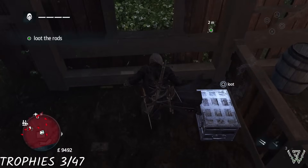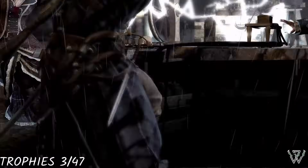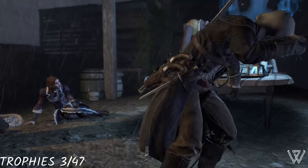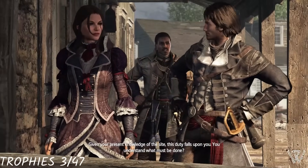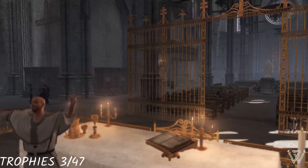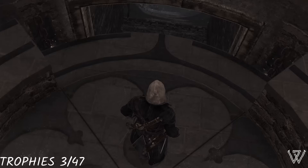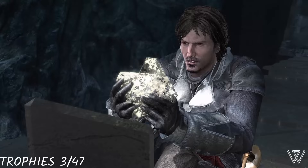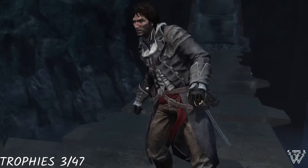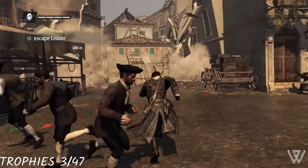We assist Benjamin Franklin in retrieving his lightning rods and he agrees to help us activate the box. Through some experimenting he activates the box and a map is projected revealing the locations of multiple precursor sites throughout the world. With that knowledge, we are tasked with heading to Lisbon, Portugal, to find the piece of Eden hidden within the city's large cathedral. We solve a puzzle revealing an elevator to the precursor site, find the artifact, but as soon as we pick it up it begins to disintegrate in our hands and causes an earthquake to hit the city. We make our escape as the earthquake reduces Lisbon to rubble.